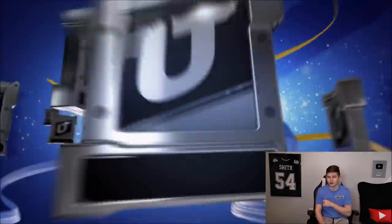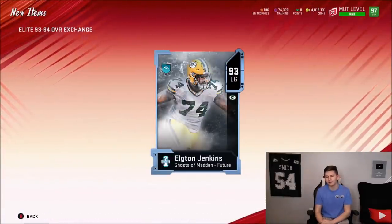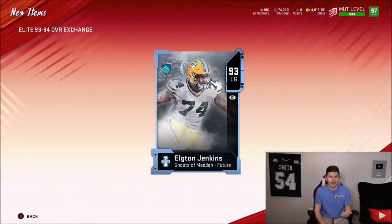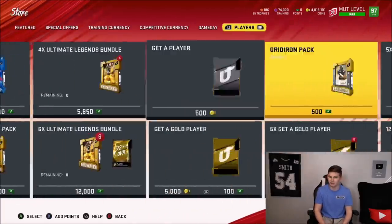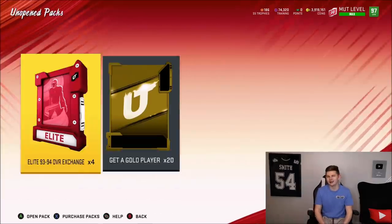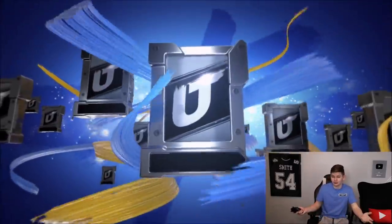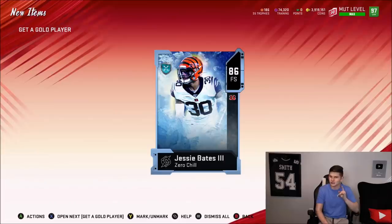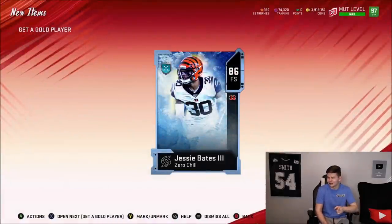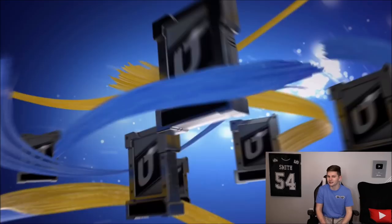Hopefully we can just get a 94 overall Redux player — like a CJ2K. We get another Ghost player, 93 Elton Jenkins. I have an idea to spice this up — why not get 20 Gidda Golds? Kind of a pack method I do when I used to do the Legend Fantasy Packs. I open up five Gidda Gold player packs and then open up the big pack because for some reason it seems to work. We get an 86 Jesse Bates — he's like 15k because of the Bengals set. We also get a gold CJ Uzama.